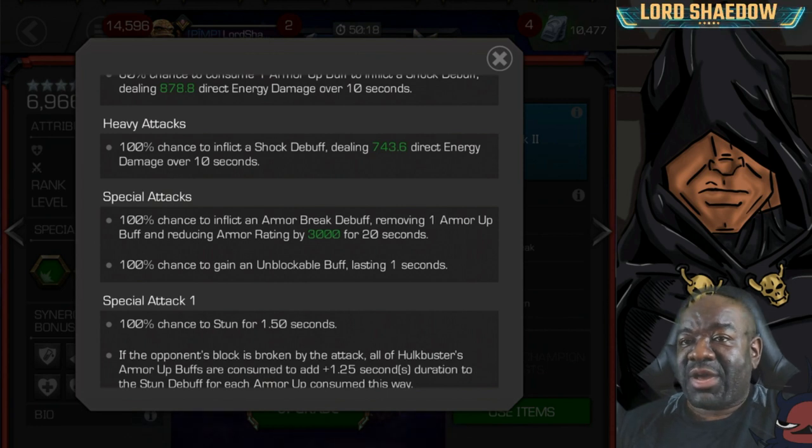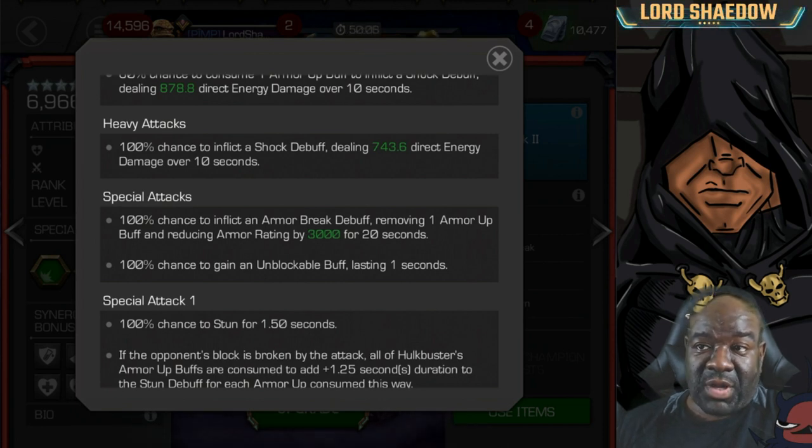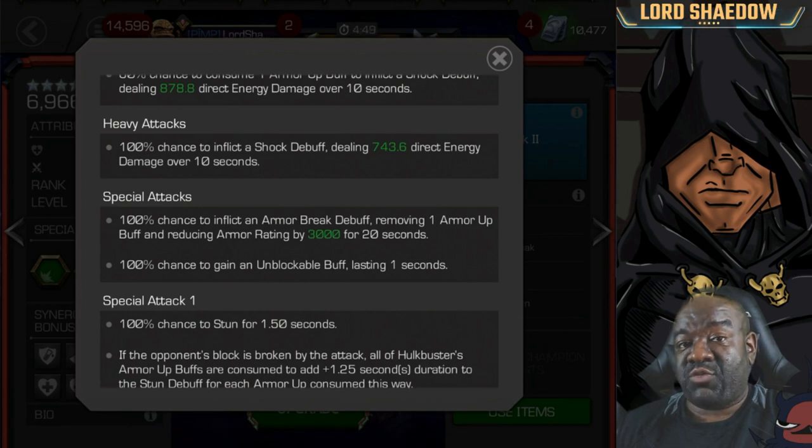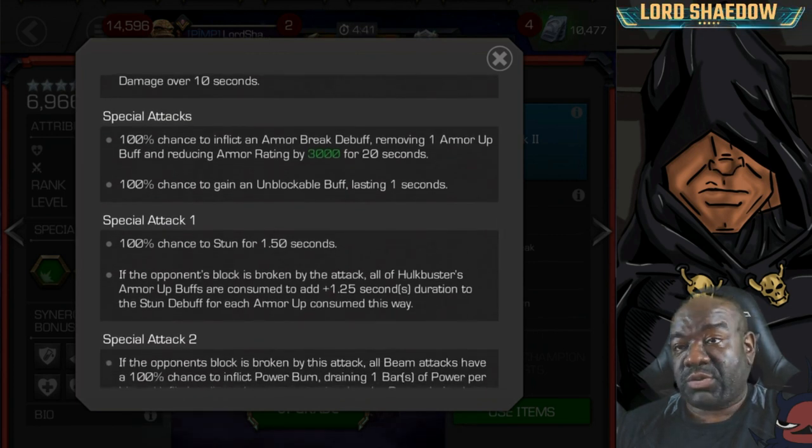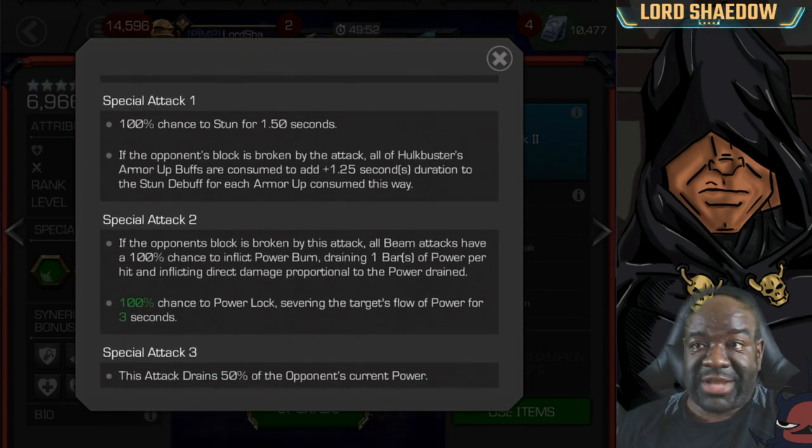There's also a 100% chance to gain an unblockable buff lasting one second, meaning his specials are effectively unblockable — however, bear in mind it can be reduced if you're fighting someone with that ability. Special Attack 1 stuns for 1.5 seconds, and if you broke their block all of Hulkbuster's armor up buffs are consumed to add 1.25 seconds of stun duration per armor up.